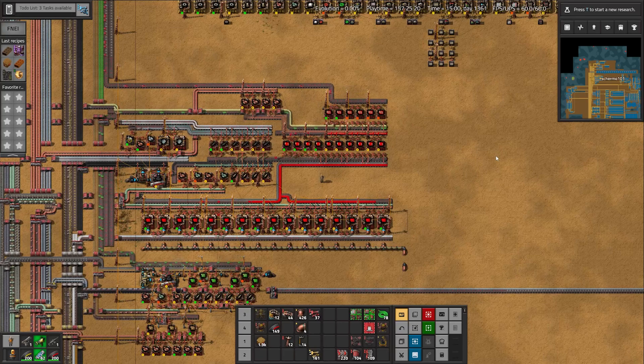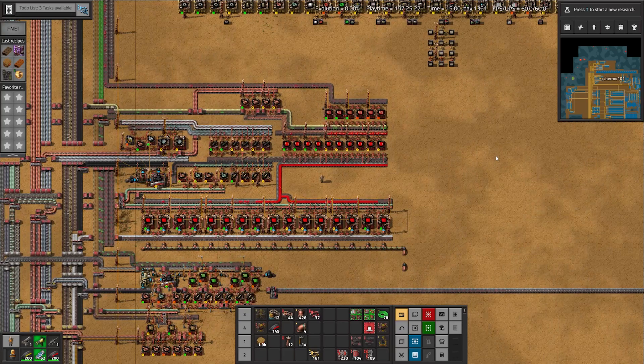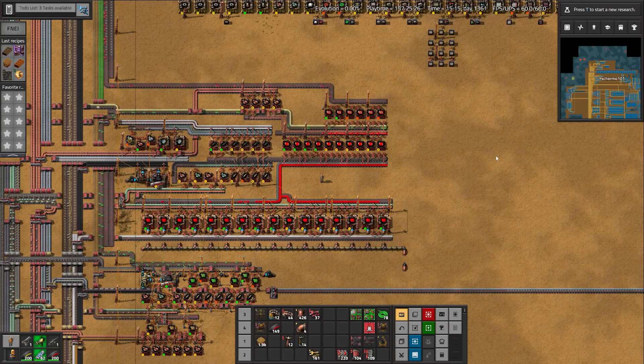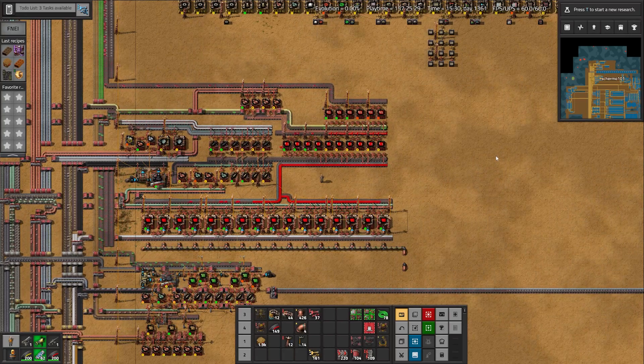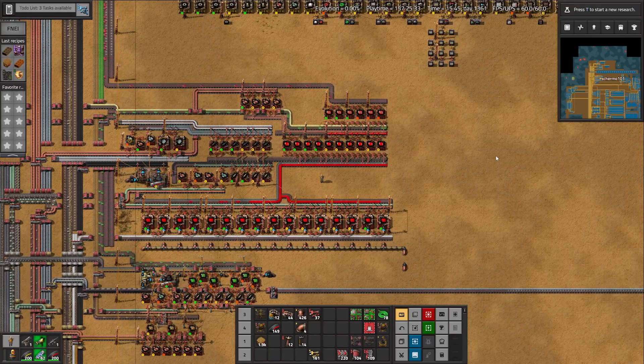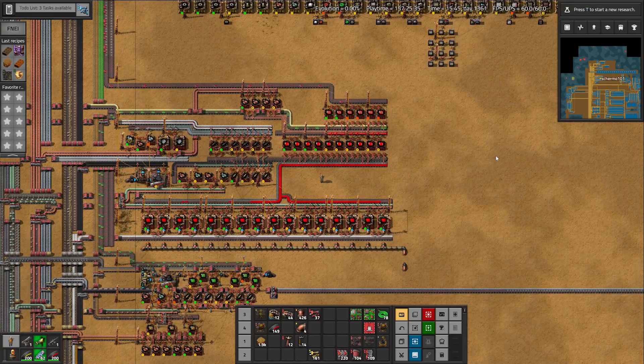With the metals routed onto the bus, it's time to set up red circuit production. First of all we build the substrate, then the electric components, then the transistors, then the circuit boards, and finally the circuits, along with the intervening amounts of wire and silicon wafers.